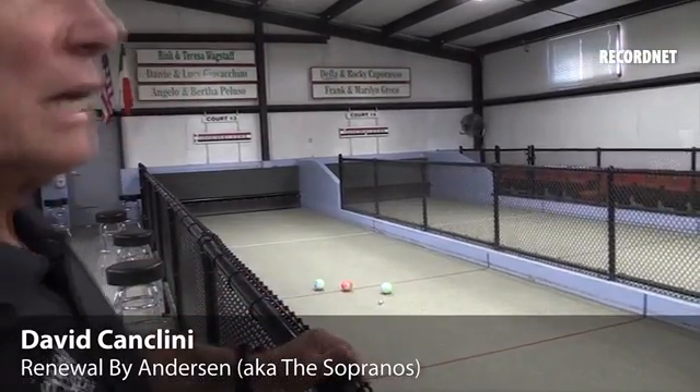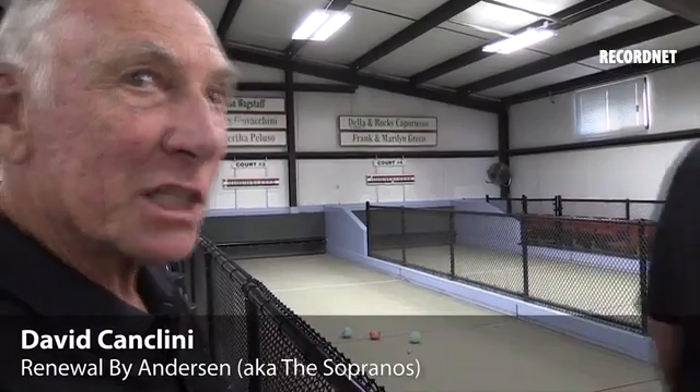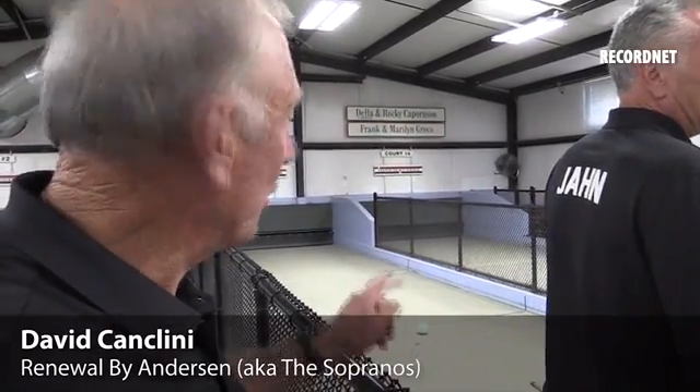Since the target ball is past this short zone, Bob can throw the ball in a raffle shot by throwing it hard, rolling it. So this is what he's gonna attempt to do — to knock out the point ball.